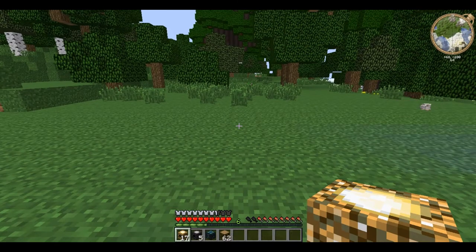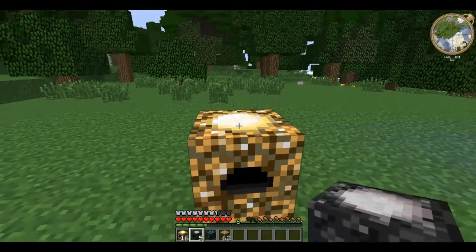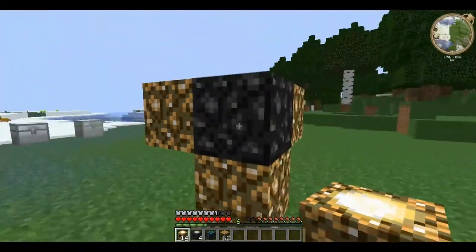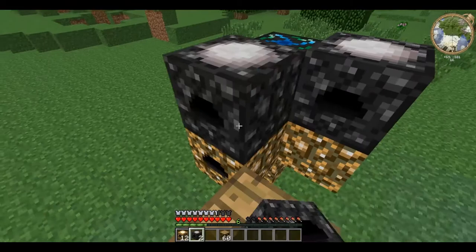This final formation focuses around an energy condenser, replacing the central collector in the system. This can be used to quickly produce large amounts of matter of any form. Again you place the energy collector at the bottom and build it up using collectors and relays, but instead of a collector you place the condenser on top of the initial relay and then surround that.